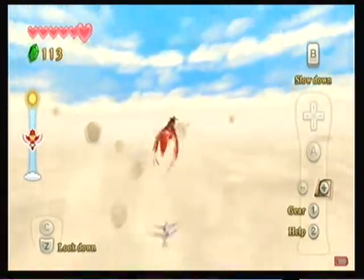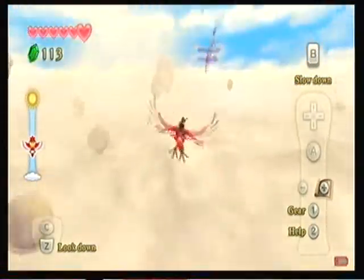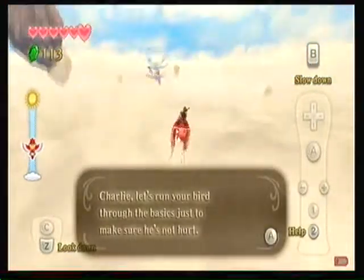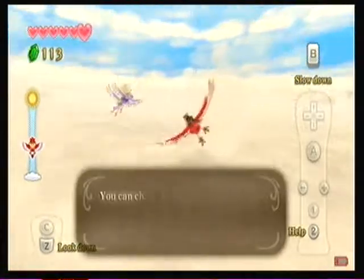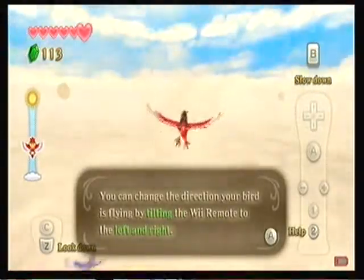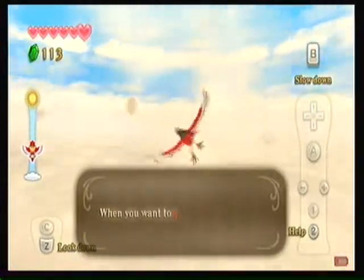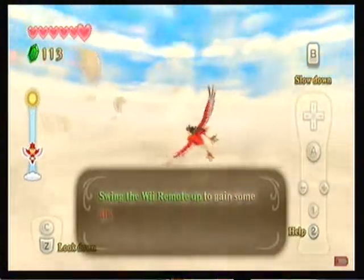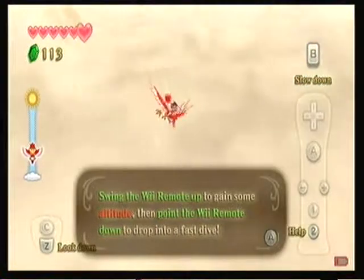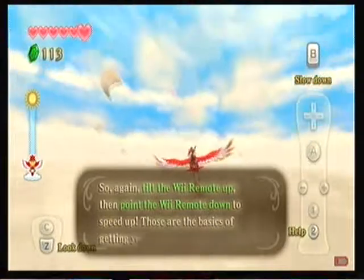I do want to admit it is definitely more fun than sailing in Wind Waker. Pointing your Wiimote at the screen, you can tilt it left and right to move. When you want to speed up, swing the Wiimote up to gain some altitude, then point it down to go into a fast dive, like this. Those are the basics of controlling your bird.